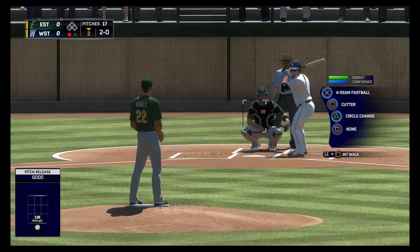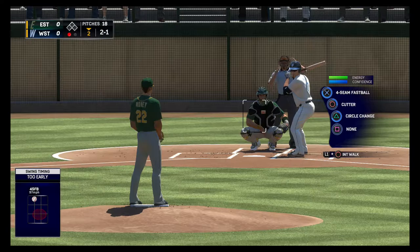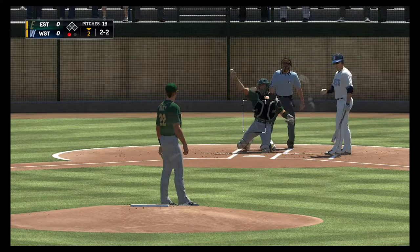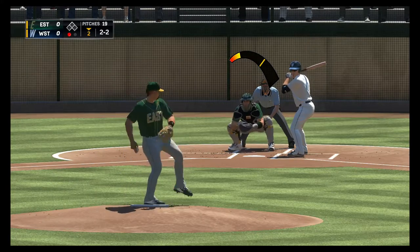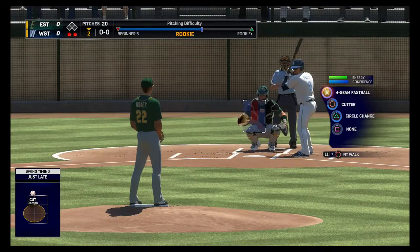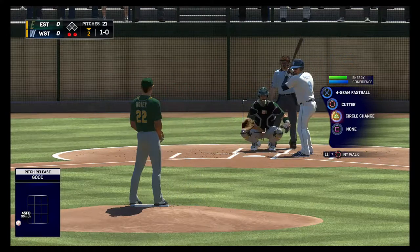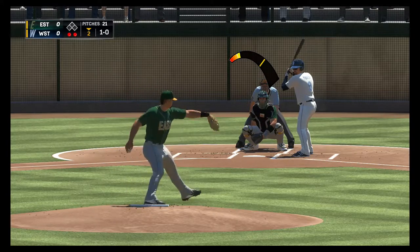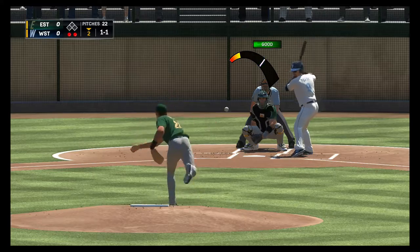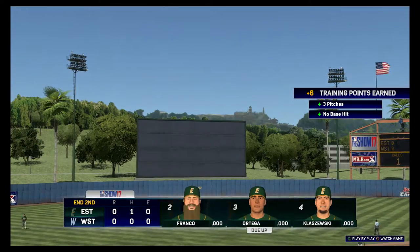It's 2-0, hitter's count. The 2-0 pitch — he swung way too early on that fastball. Bottom of the second, no score. Two and two — got him looking on that. See if I can strike him out here — yeah, there we go! Now to the plate, Adrian Parish. First two men in the inning have both gone down via the punch out. Fastball off the plate away, ball one. That catches the corner for strike one. He hit it — nope, and he's out! No runs, no hits, no errors, and no one left on.